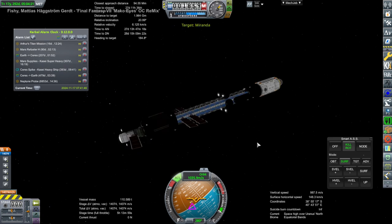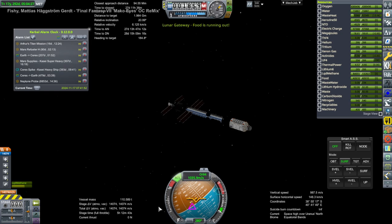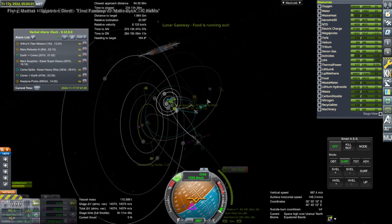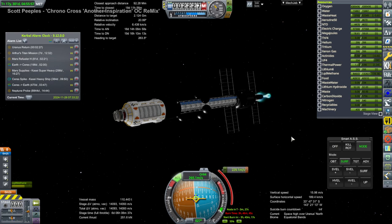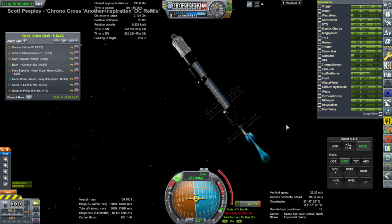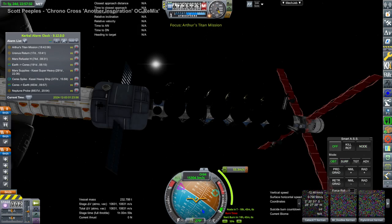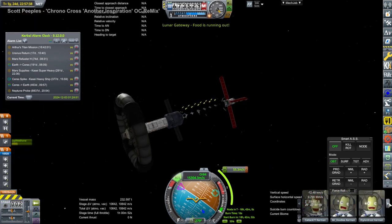This is the Uranus return vessel for Mikko. Mikko doesn't technically need it — he's currently in orbit around Miranda — so this needs to get into Miranda orbit as well. We could just use the vessel Mikko is currently on to bring him back, now that the supply vessel has rendezvoused and topped it off with supplies. But this return vessel has the augmented arc jet, which has the same specific impulse as ion engines but way more thrust and looks better too.